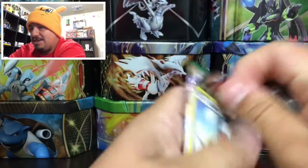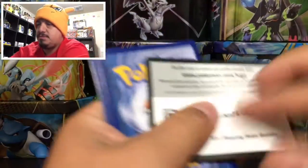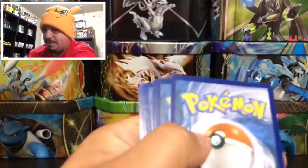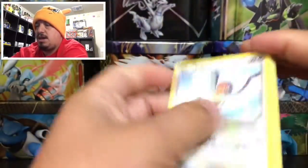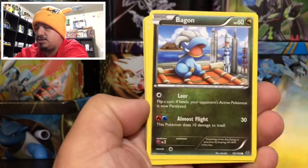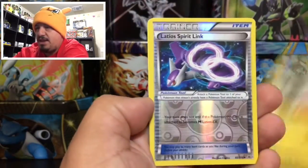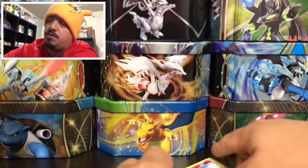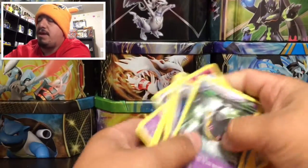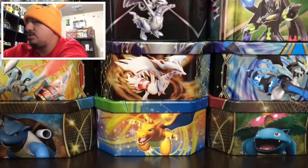On to our last pack — come on, this pack is not cooperating! Here is the code card. And here we go, our last pack for today: Taillow, Fletchling, Swablu, Dragonair, Electrode, a Latios Spirit Link, and a Banette — that is a rare non-holographic card right there.